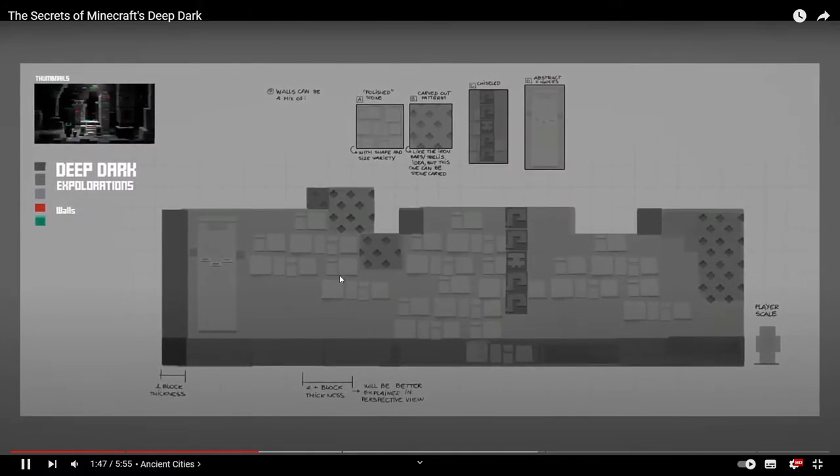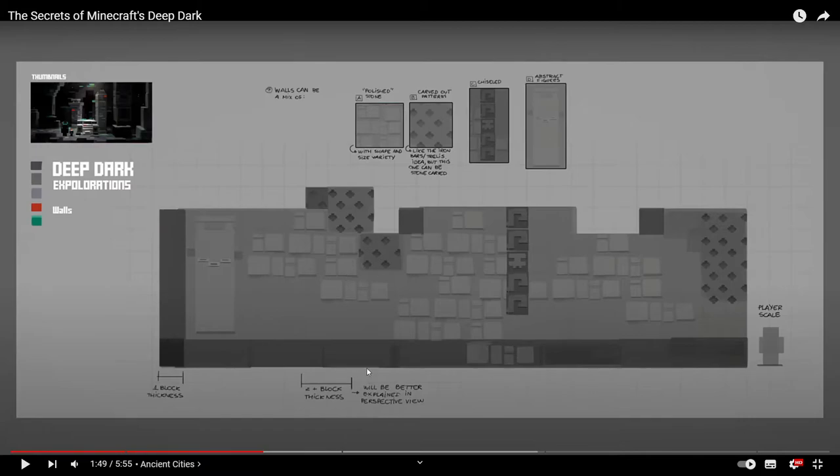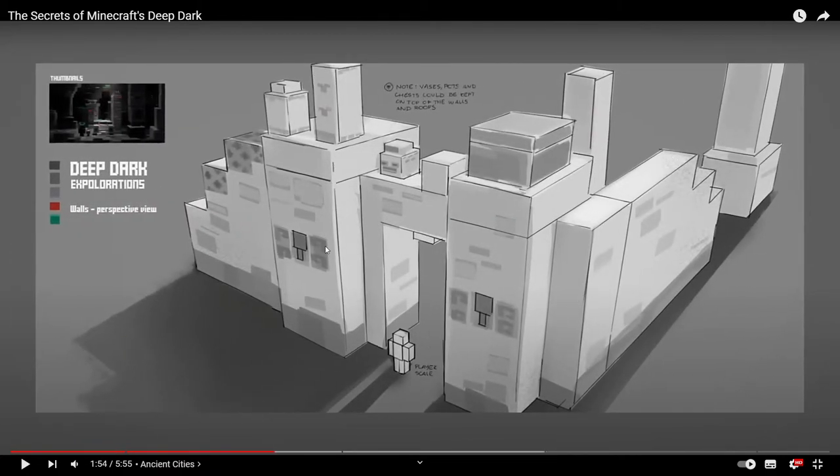You can see here another wall design — there's polished stone, carved-out materials, chiseled stone, and also an abstract block right there, with the player scale once again for reference. The Ancient Cities are quite tall anyway, but it looks like in the first prototypes they actually went for a more varied selection of blocks. Just to be clear — we will not be getting any of this, at least as far as we're aware. The Deep Dark is finished, and this was all very early work that was scrapped to get what we have today.